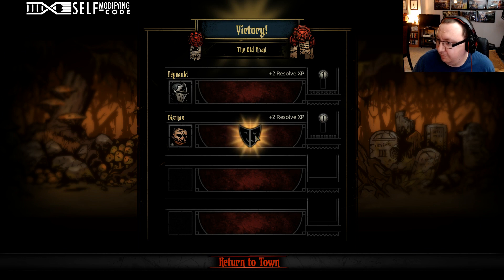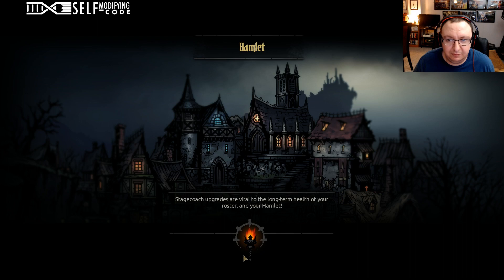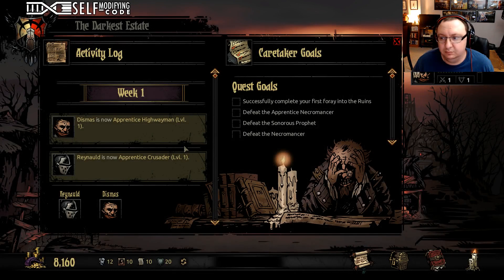Usually when people level up they get positive and negative traits. My Dismas got a lovely trait — minus five dodge because he's clumsy, but he got plus five accuracy because he is a natural swing. And Rinald leveled up and got neither a negative nor a positive.